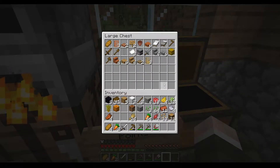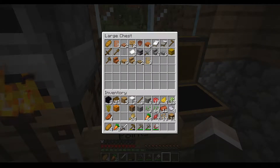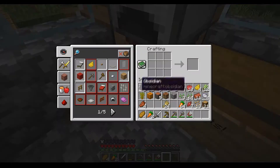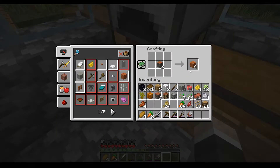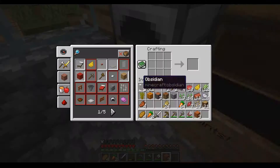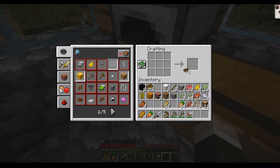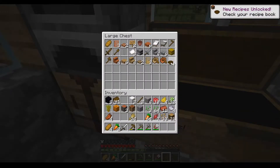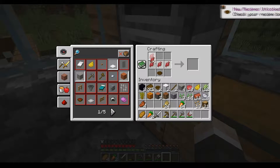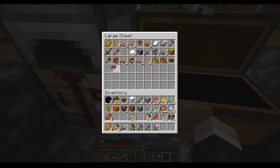Slab, stairs, trapdoor, door. Is that right? Oh, and boats of course. Almost forgot. Boat - and there's just enough here for an oak boat. I also want to create bowls - that's another unique recipe. Speed crafting. Beetroot soup - that's another unique one. We're really getting the hang of this.